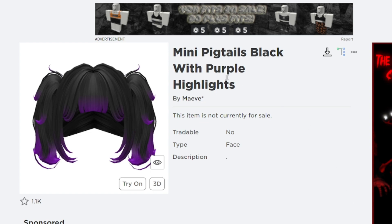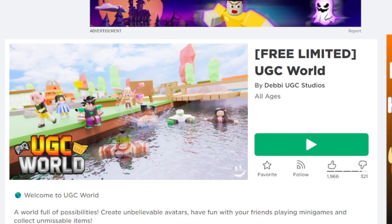This free hair is called the Mini Pigtails Black with Purple Highlights by Naive. This item is not currently for sale, but it is a free limited hair that you can get in a game called the Free Limited UGC World, created by WGC Studios.